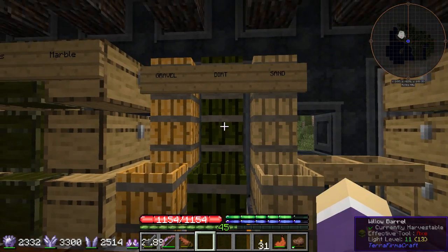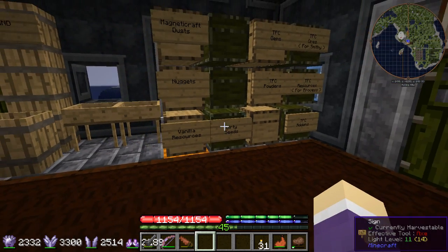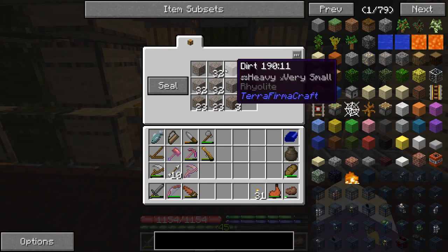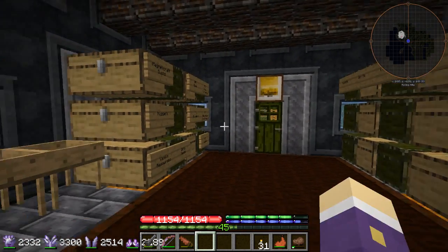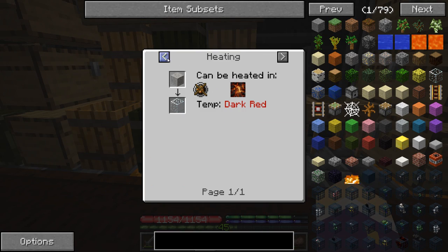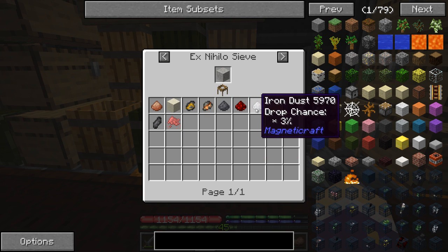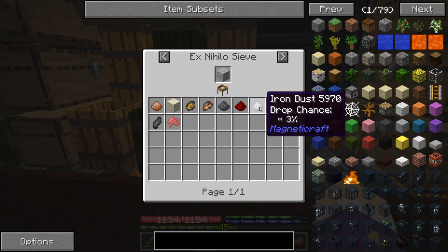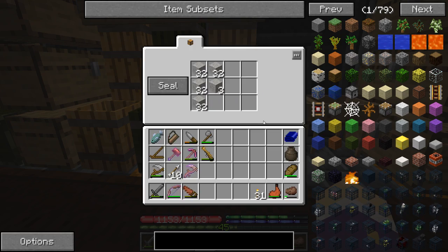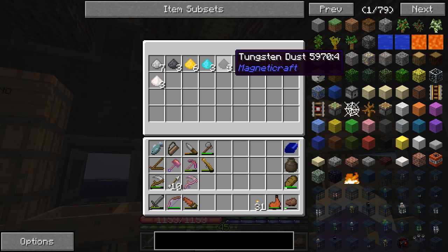Sieving gravel is possibly the best thing we can do. Sieving dirt, on the other hand, just gets seeds — so that isn't really something we want to do because we've got plenty of seeds. I've put a little chest down here for dirty seeds, just for any seeds that get left over. Also dirt is here for terraforming. When we sieve sand it gives us a potential chance of getting dust, some native nuggets, redstone, and leadstone from Magneticraft — I don't really know much about Magneticraft but I'm guessing it involves magnets.